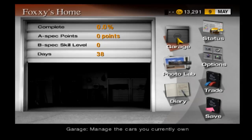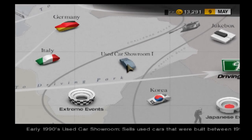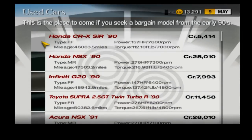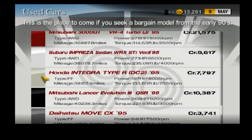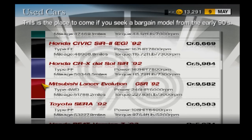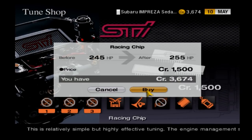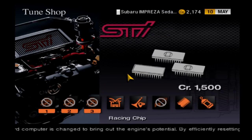Now you have a little bit more money to play with. Leave the garage and go into the map screen, then head over to the used car lot number one. You're going to want to look for a car that has a high horsepower around 230 and one that's in your price range — such as the Mitsubishi Lancer Evo 3 or the Lancer Evo GSR. I went for the Subaru Impreza Sedan, which left me with under 4,000 credits. All I did was purchase the racing chip for that extra horsepower.